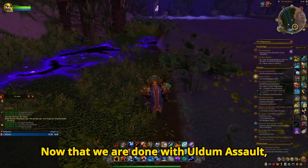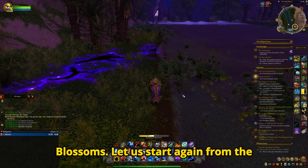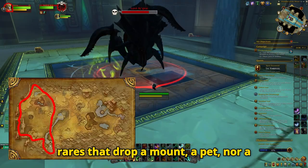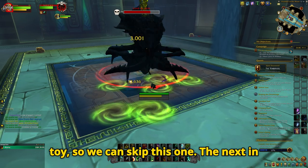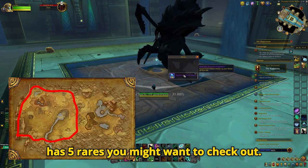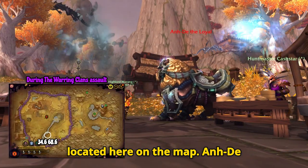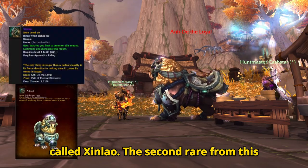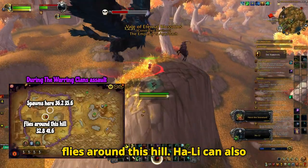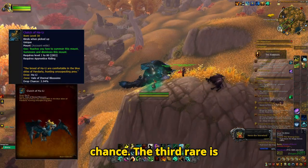Now that we are done with Uldum Assault, let us move on to Pandaria, more specifically to the Vale of Eternal Blossoms. Starting again from the west, the Mantid Assault has no rares that drop a mount, a pet, nor a toy, so we can skip this one. The next in line is the Warring Clan's Assault, which has 5 rares you might want to check out. First is Ande the Loyal, located here on the map. Ande has a 3% chance to drop a mount called Xinlao. The second rare is Hali, here on the map, who flies around this hill and can also drop a mount called the Clutch of Hali at around 3% drop chance.